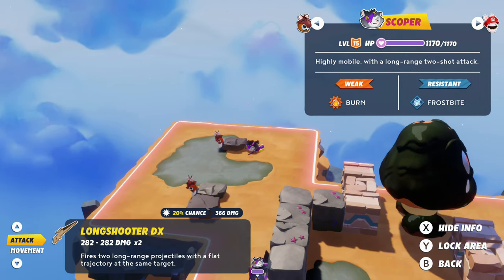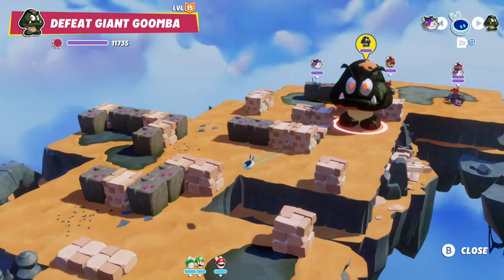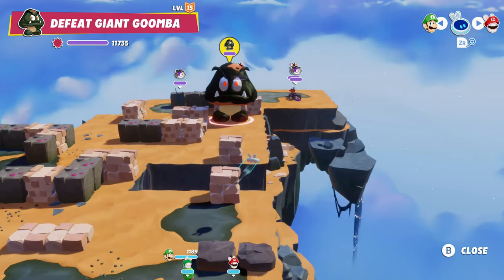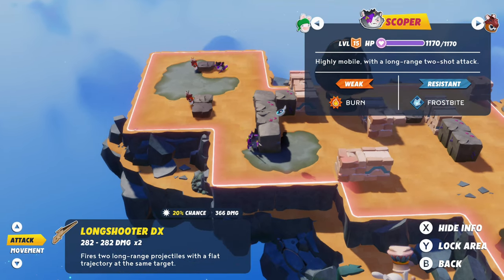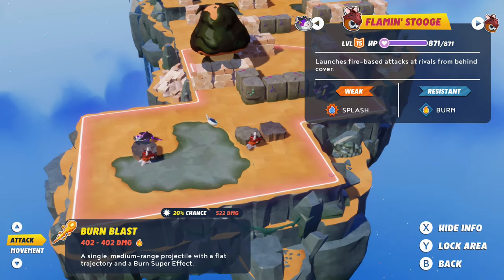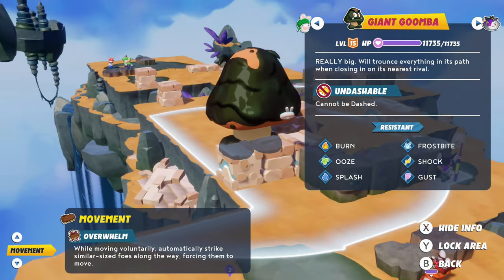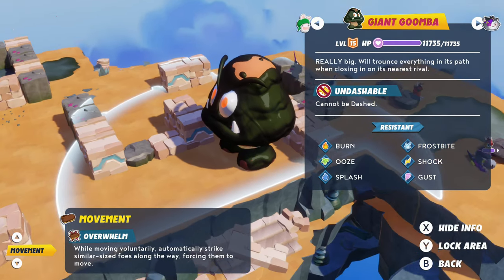It's level 15, we're level 14, so it's just above us - or maybe this boss is just set at 15. We have no sparks equipped. Looking at the map there are a couple of Scopers and two flaming Stooges. The Scopers don't do too much damage per shot. The giant Goomba is the real big deal - and this is a small map, which makes it tough.